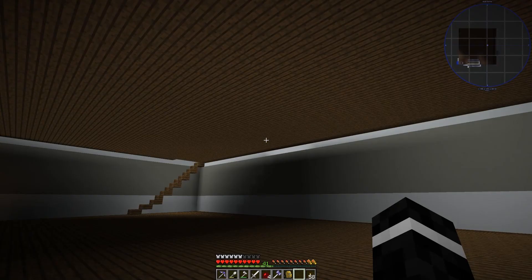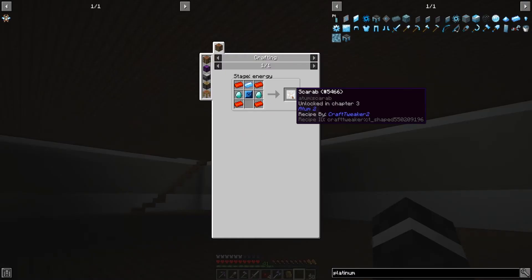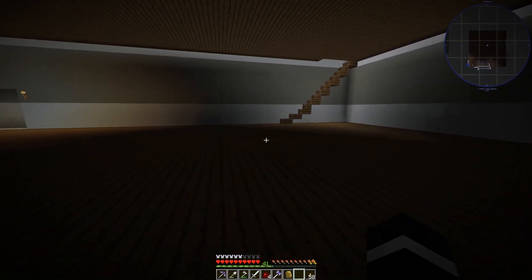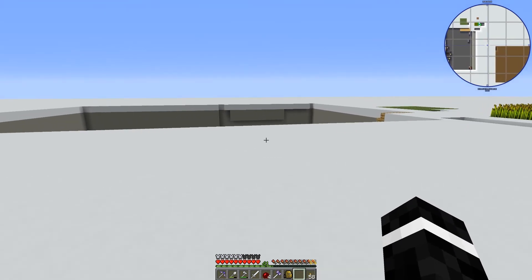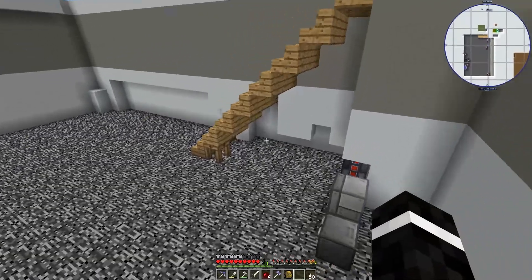Sorry about the wrong keybinds — I've been playing other games that have those keybinds, my apologies. Demon ingots are easy enough to get. And then a cobalt large plate — I think I have some cobalt I can just smelt down, because I did gather a little bit and haven't used the majority of it.